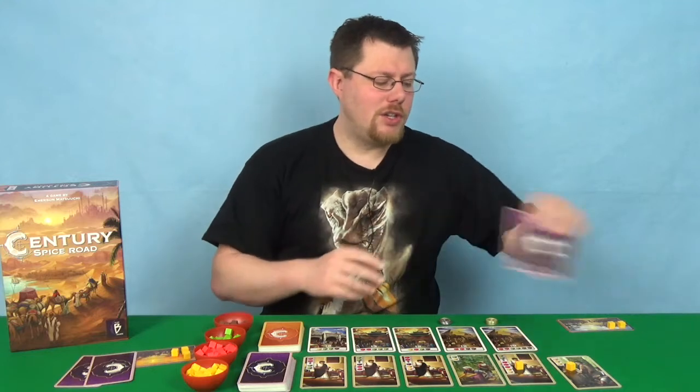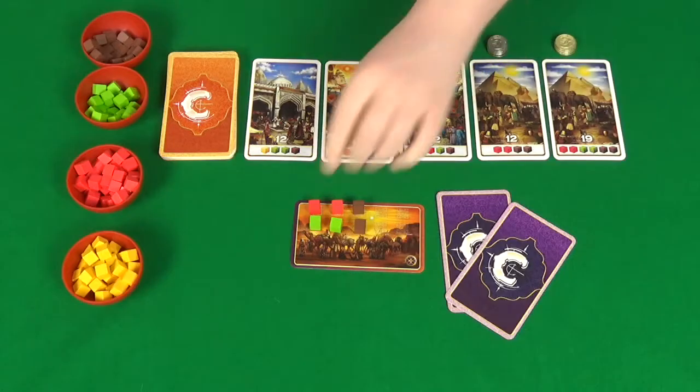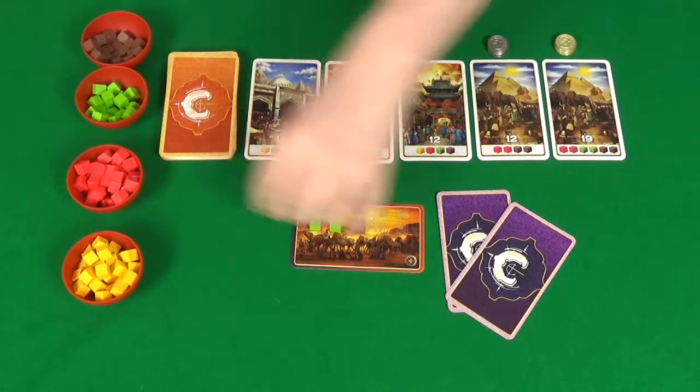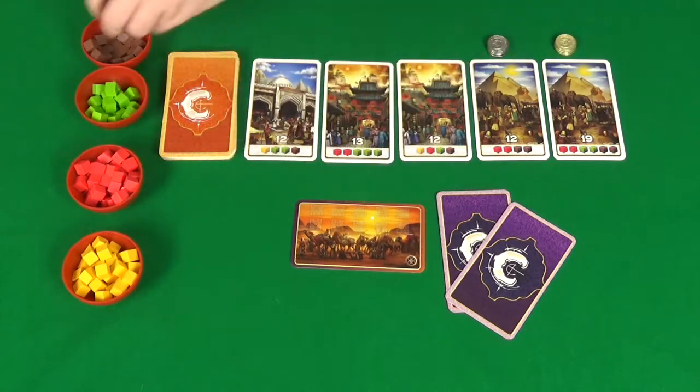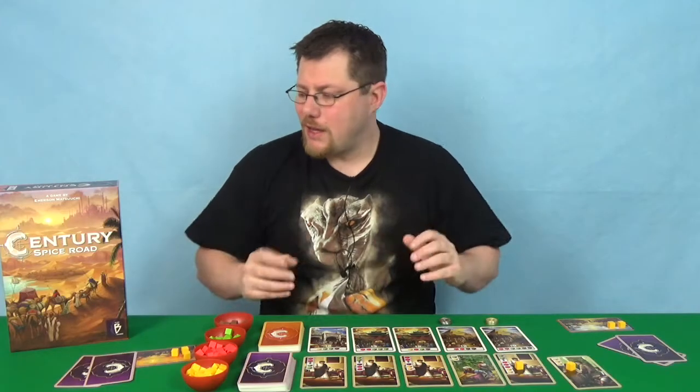The final action you can do is, once you've done all this trading and resting and gathered up your spices, you can use them to claim points cards. The game ends once someone has claimed five points cards.